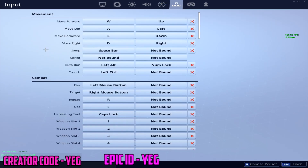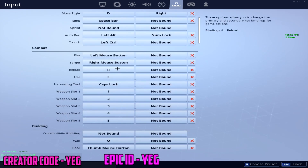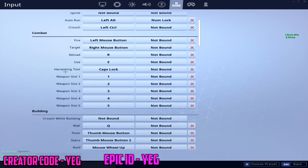Now getting into keybinds — I'm still trying to figure out good keys. Movement is WASD. Some people use arrow keys, which is weird. Jump is spacebar, sprint is not bound, left alt is crouch, left control is also crouch. Fire is left mouse, target is right mouse. Reload and use are both E — easy to press while using W to pick up items. Harvesting tool is caps lock; it's easier to hit with my pinky, and I can crouch at the same time.